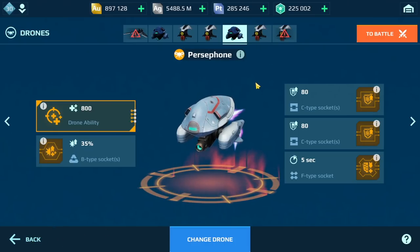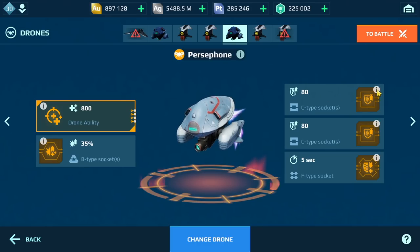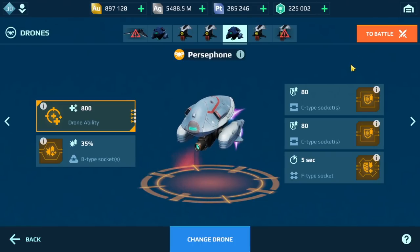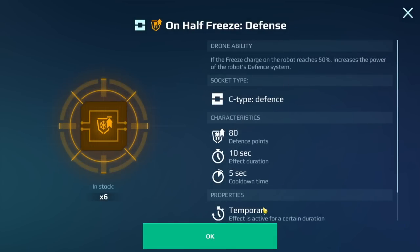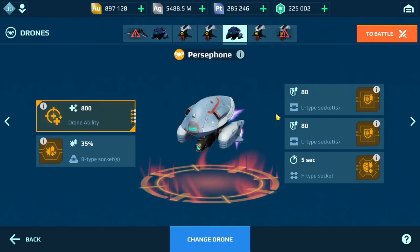In terms of the drone chips: we have 'on repair unit damage' — so any time I use advanced repair or repair unit, it gives me more damage. We also have 'on half freeze defense.' The reason I'm using two of these is because in Champion League there are a lot of players running snare, scatty, and hell weapons. This protects me against those weapons specifically. When they try to freeze me, I'm actually getting 160 defense points from having two of these, building up resistance and allowing me to survive longer.